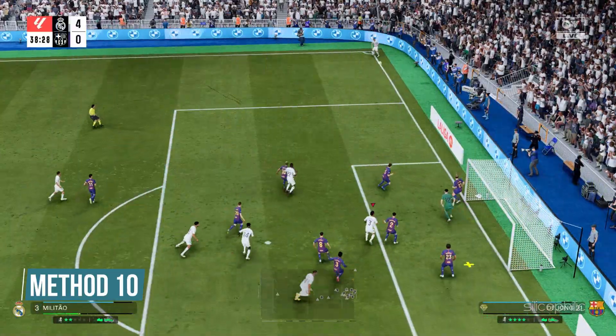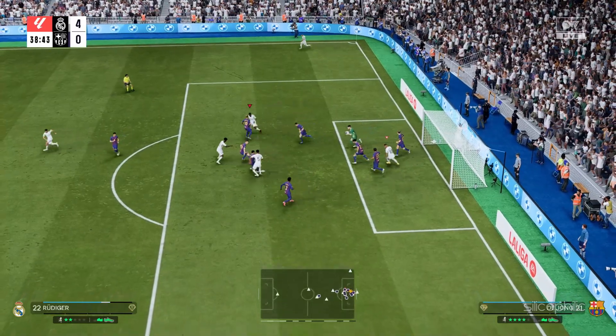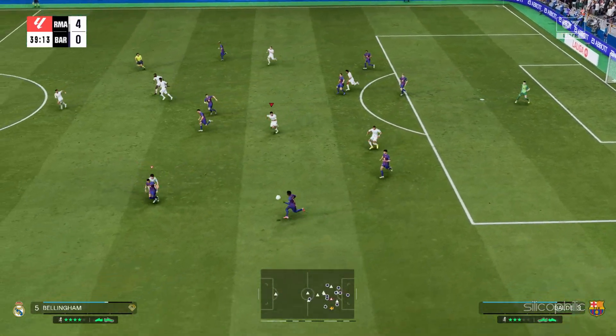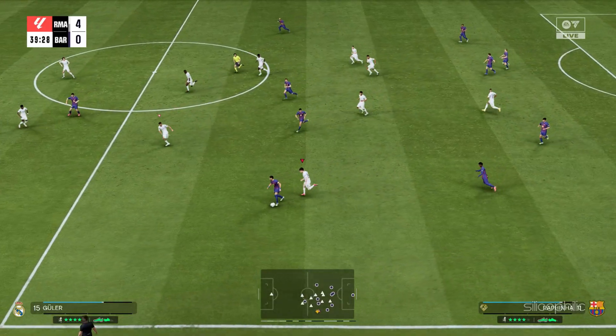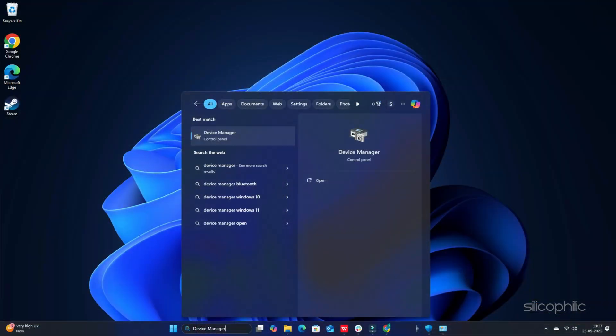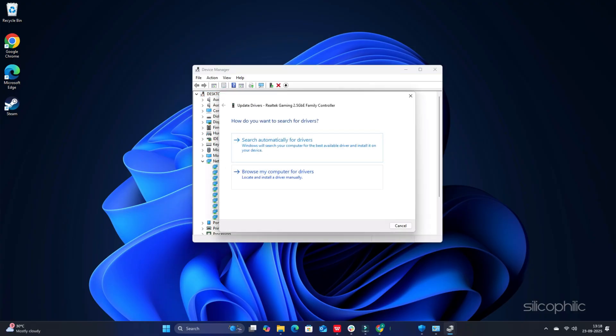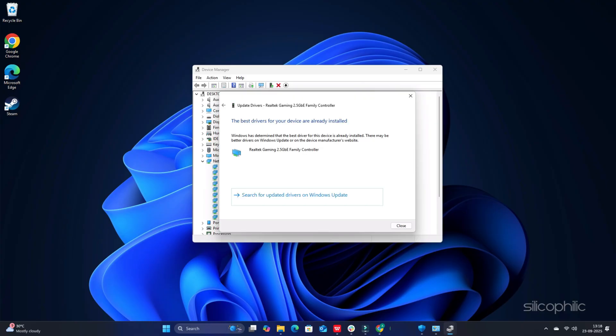Method 10: Update the network drivers. Outdated drivers can lead to connectivity issues while playing games. Open Device Manager using Windows search, head to the Network Adapters section and expand it. Right-click on your network adapter, select Update driver, then choose Search automatically for drivers and follow the on-screen instructions to finish the process.